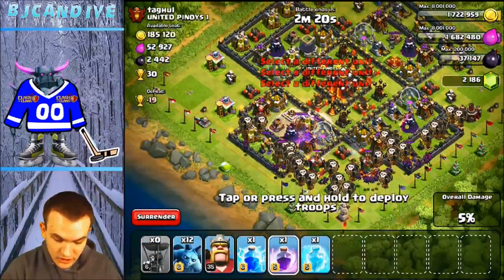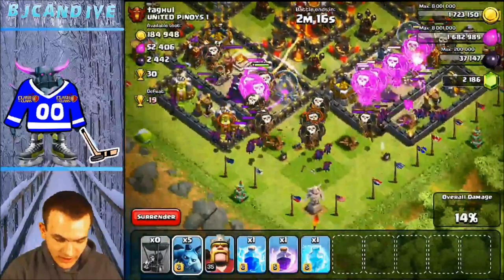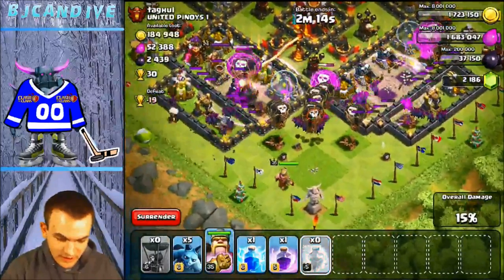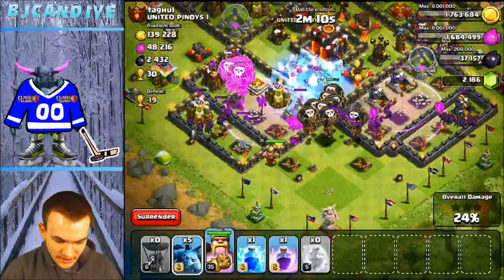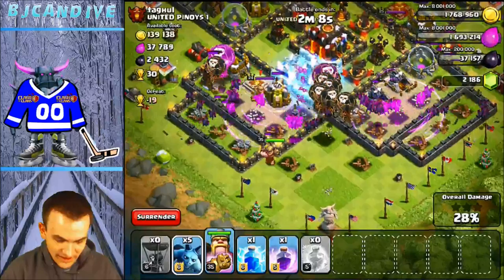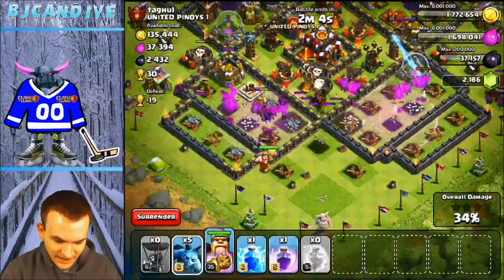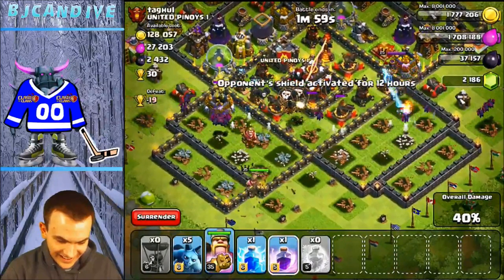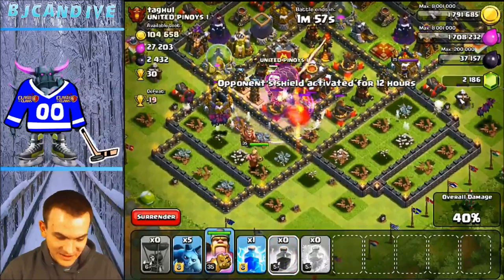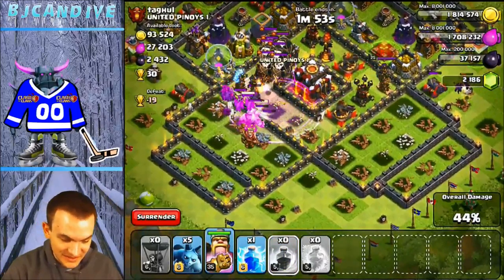My Queen is not here. What? I thought she didn't take any damage. We're going to freeze this stuff. Wait until they get closer to the Town Hall, and then you're going to want to probably rage minions in there. How do you think it's going? 44%. And here comes Clan Castle troops. Can my King do this? I should have saved my King. Big mistake.